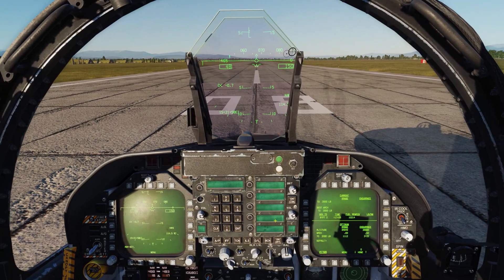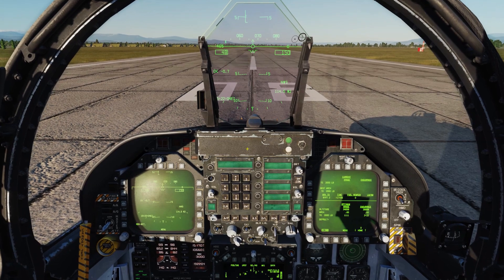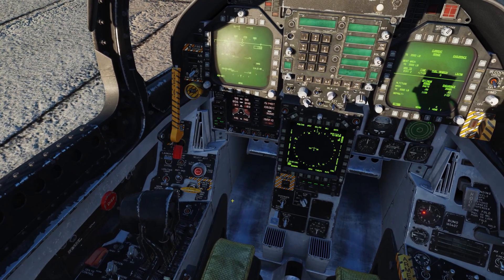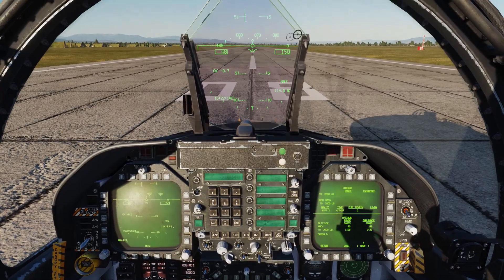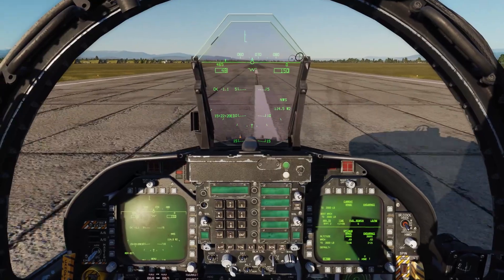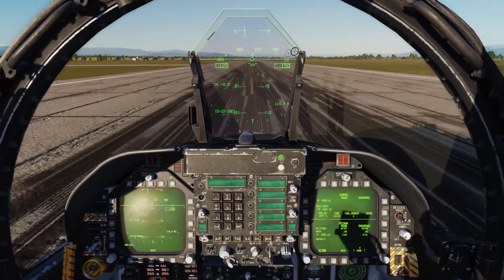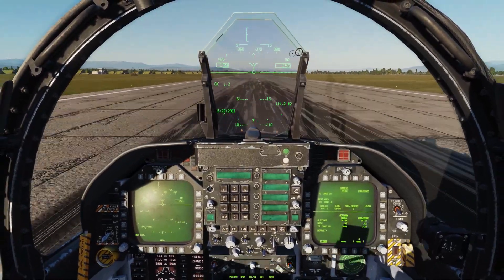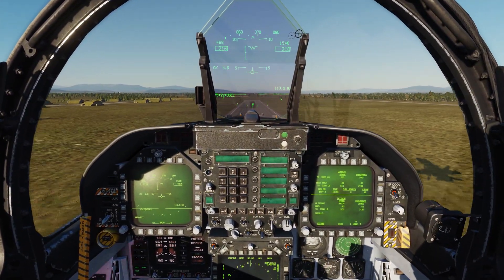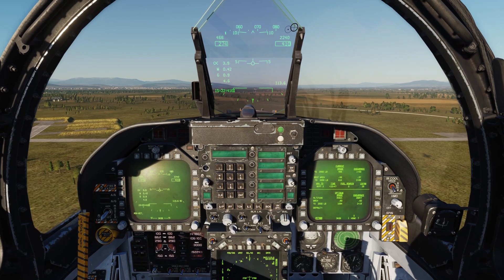We're just going to get rolling — nothing fancy today. Going ahead and applying power. Engines are at 98% and we weren't moving — we were in an active pause, that explains it. Here we go. Burners are lit, airspeed's alive, nosewheel steering disengaged. There's rotation speed. Wheels up. Flaps to auto. Let's start our climb.